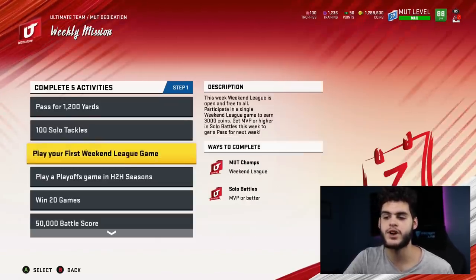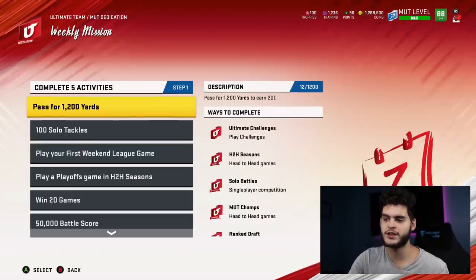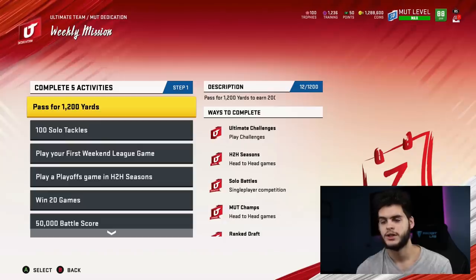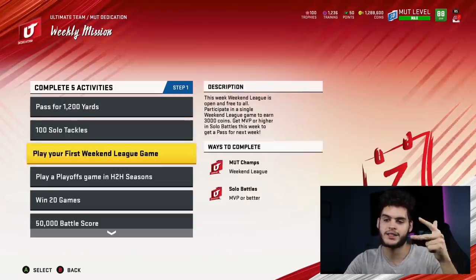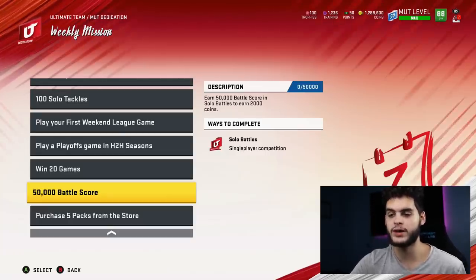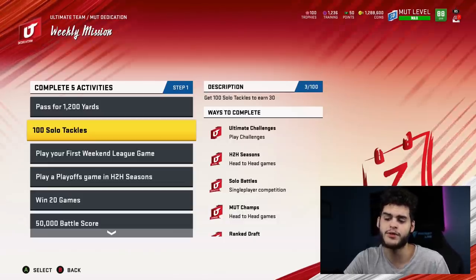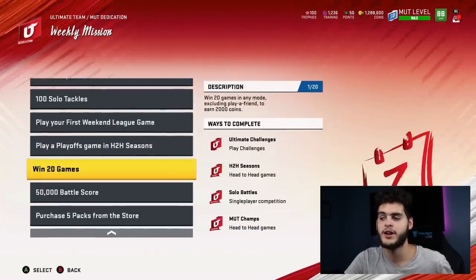The ones I wouldn't recommend doing are playing a playoff game — that's gonna be too hard if you're not in your playoffs. Every other one's gonna be easy. Pass for 1,200 yards — you probably already have done. 100 solo tackles — you probably already have done. I'd recommend solo tackles, win 20 games, and 50,000 battle score. I'd recommend playing two or three solo battle games since it is double solo battles this week anyway. While you're getting that done, you should get two objectives done — solo tackles and passing yards — plus the battle score. And you already have the packs and weekend league game done. That'll be one free pack.